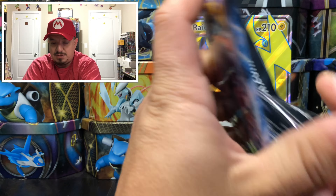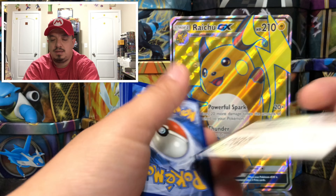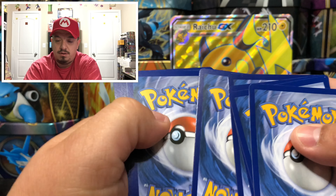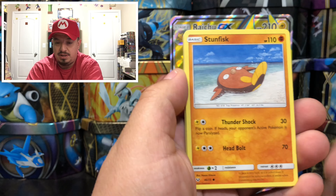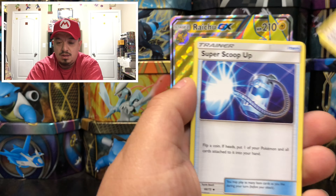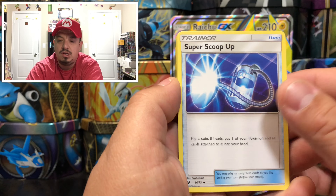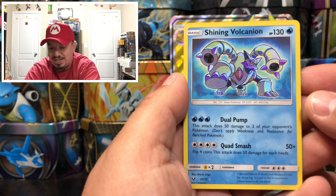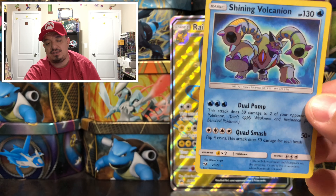Here is the code card, free guys. And here we go — we have a Plus Power, Fusillade, Starmie, a Feraligatr, Super Scoop Up, and a Carbink that is a reverse holo. And a Shining Volcanion card — awesome! That is some last pack magic!